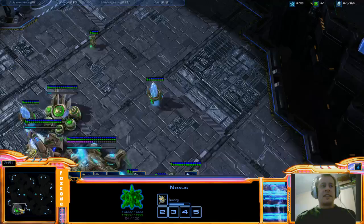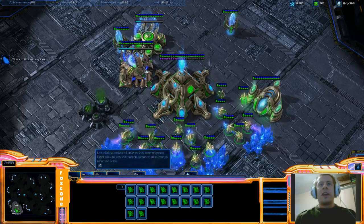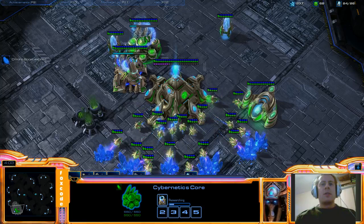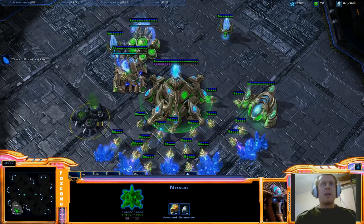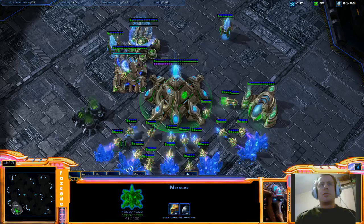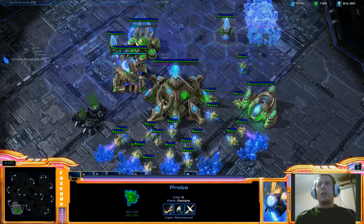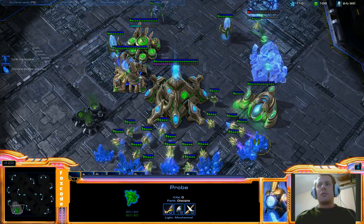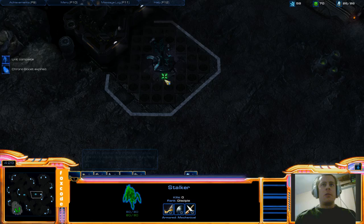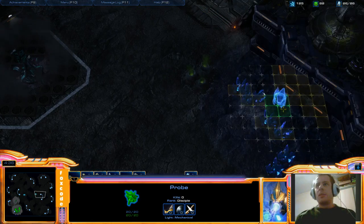Let's move our zealot a bit forward. The next stage we'll be building a lot more gateways. Ideally you build your gateways about when warpgate research is halfway done, which is usually around 4:30 - sometimes a bit earlier depending how good you are at the build. Notice we are stacking a lot of minerals, so we're going to go 1, 2, 3 more gateways. We instantly want to chrono the warpgate again and start our second stalker. Now we can move out - we have our zealot and stalker - and we want to send a probe out to build a proxy pylon much closer to the opponent's base.